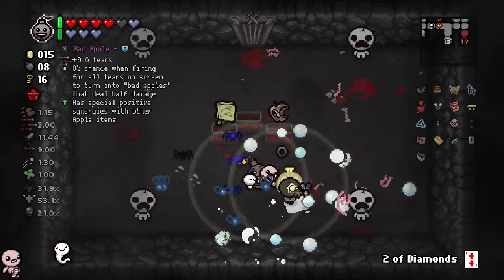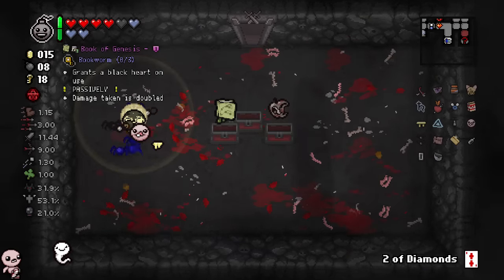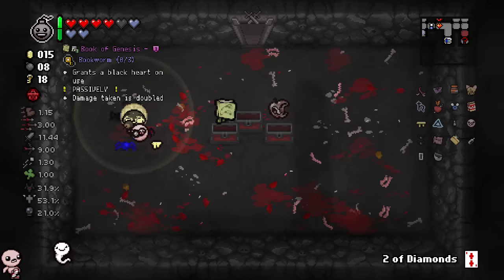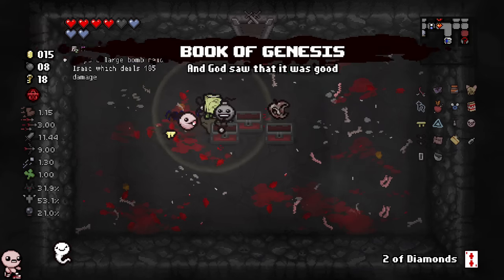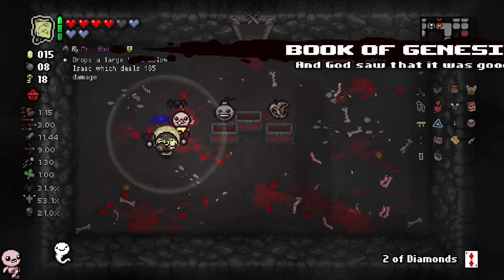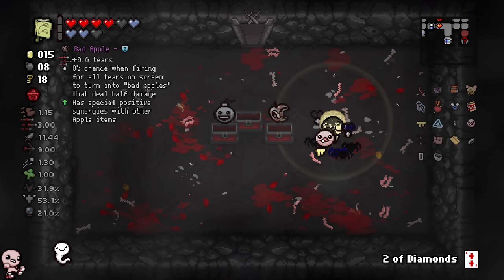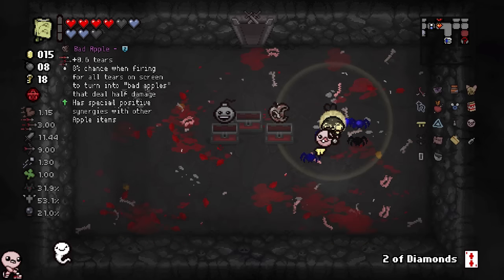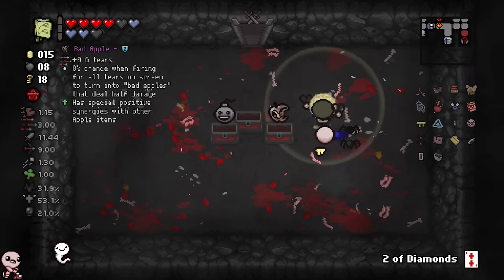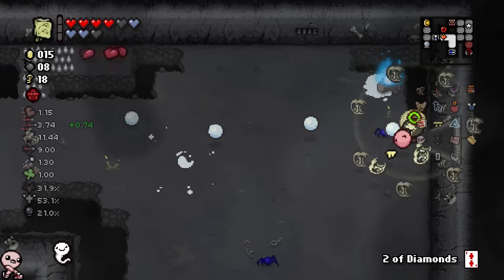Let me open this one as well. Okay, that's not an item. Grants a black heart on use - oh, it's a use item. Passively, damage taken is doubled - but it's a three room charge. Wait, that's just so broken? And God saw that it was good. Has special positive synergies with other apple items? The only apple item I can think of is actual apple. Sure, it's new, I might as well take it.